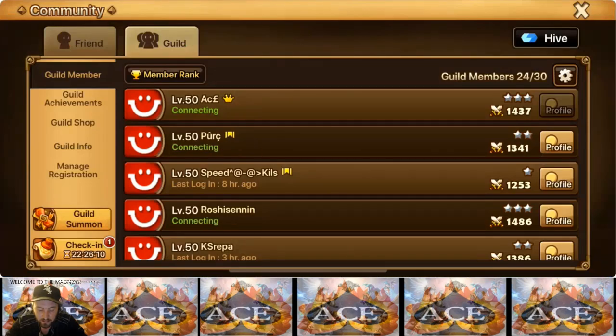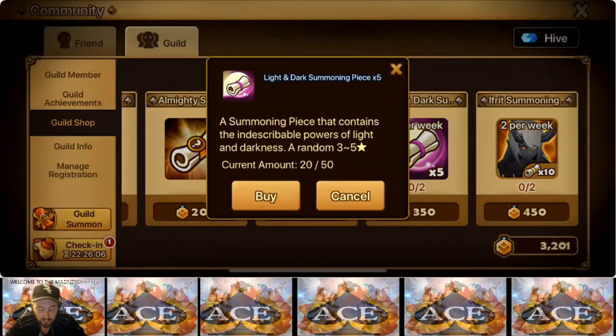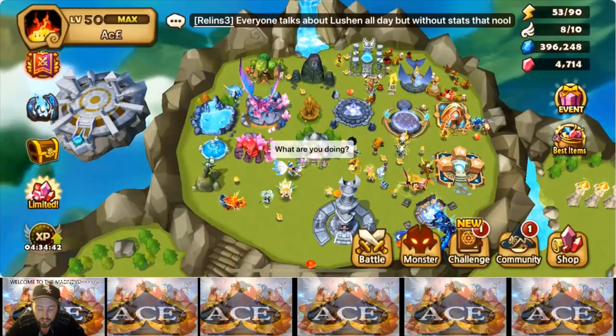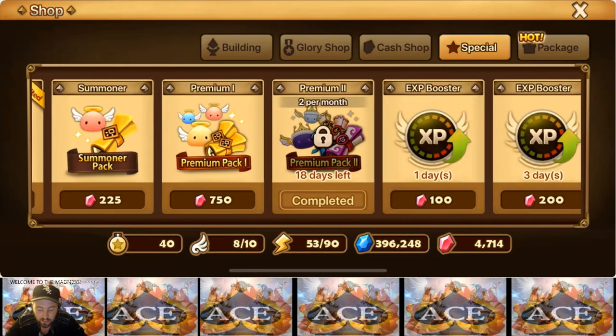Number six is the same thing — now we can get them in the Guild Shop. Two per week, same as the Arena. Number seven and eight: I bought these already. For me these are great because I'm looking specifically for my account to progress in RTA — I need light and dark, I need a Gany, Hathor, or both. These packs come with one light and dark, then seven scrolls of whatever element you want, plus Angelmon. So that's numbers seven and eight.